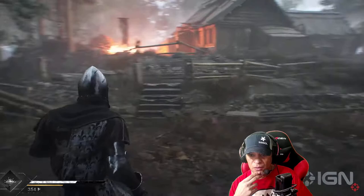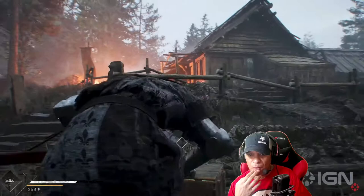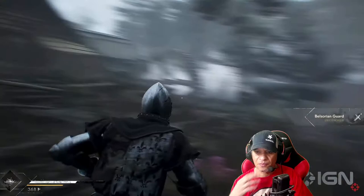Great in the stomach, man. Salt Mineral, rare, times one. Got a little loot box here. Belzorian Guard Short Sword Hilt, uncommon. Those are the stats of the weapon: attack, handling, speed, and block. Estimated value 464. 759 — maybe that's the currency of the game. And then equip. Looks like he's playing on PC. He got a little sword there.